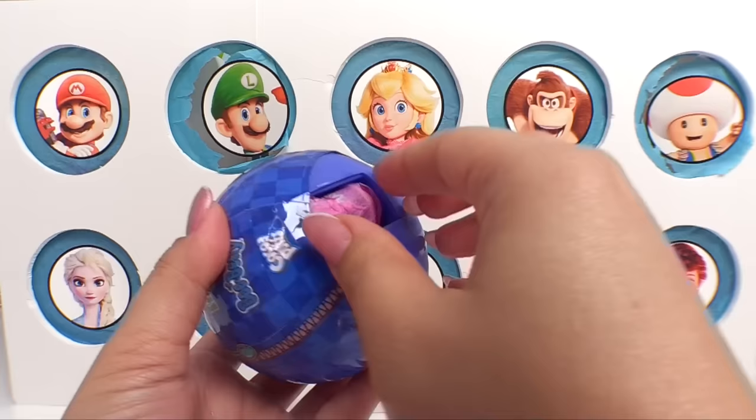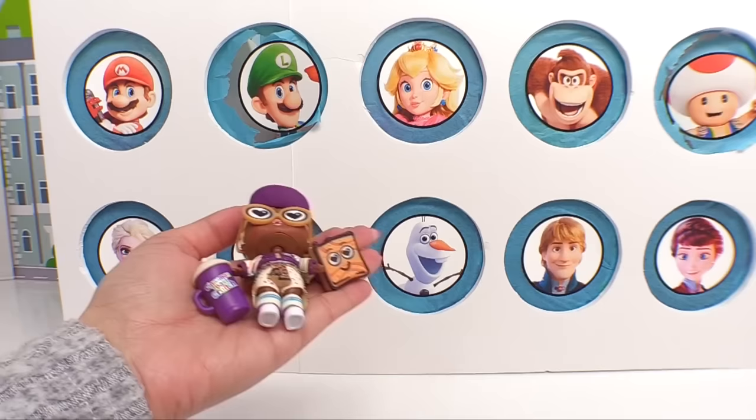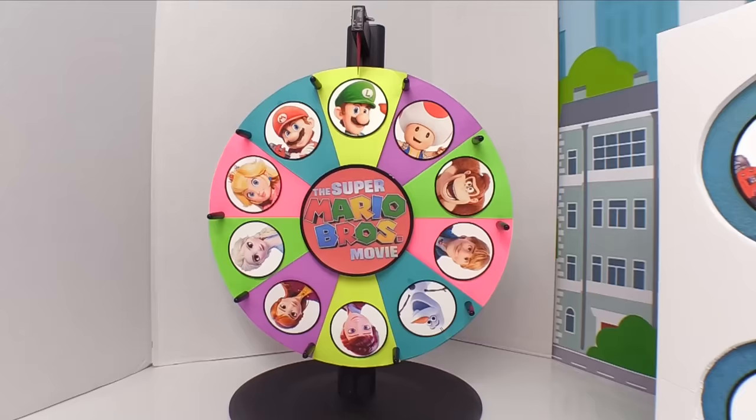Now let's check out which little cereal brand is inside these Mini Bites. Let's grab the water bottle to find out. Who have we got? It's Cinnamon Toast Crunch — it's Cinnamon Sparkle! Time to get that scoreboard up. We've got two points for the Super Mario team and zero points for the Frozen 2 team.